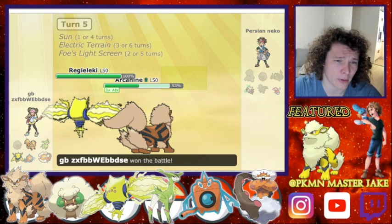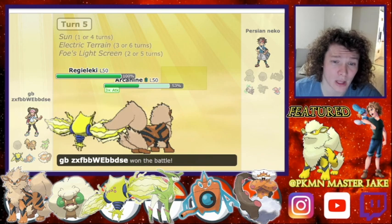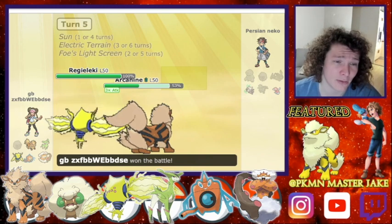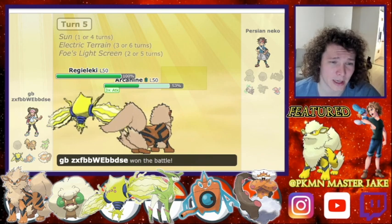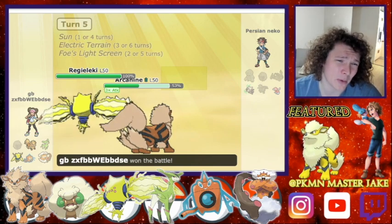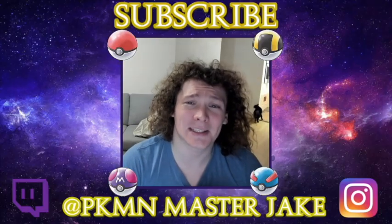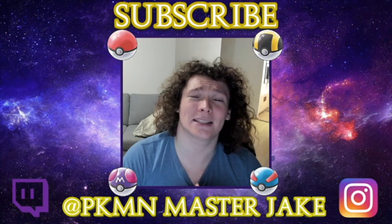I knew I had a few Pokémon in the back that were going to be able to look after it. I had Landorus — the genie form with Sludge — which would have been taking it out pretty easily, and Regieleki outspeeding and doing a ton of damage. So we were comfortable and didn't really have anything to worry about.